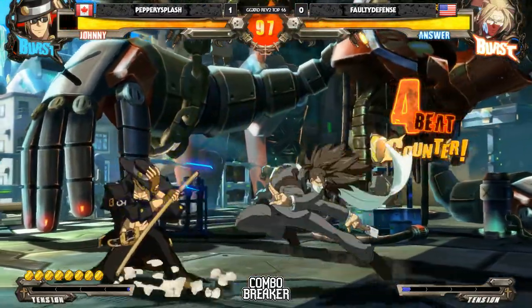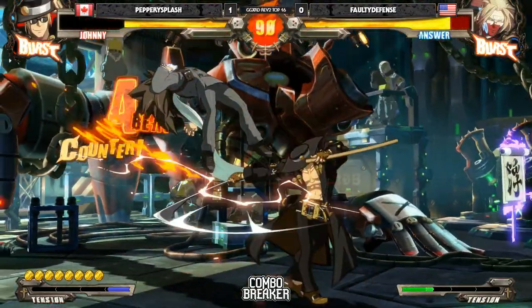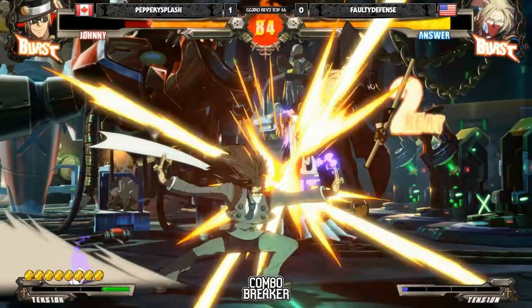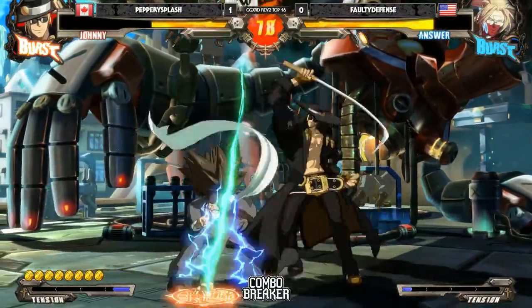Jump 5P. S-H air dash P again. Now it doesn't seem like he's going to have to get that option much, but you'd be surprised how many times he could convert a lot of his hits into that loop mid-screen as well as in the corner. The thing is, it only works versus a part of the cast — that's maybe split down the middle. Nice blitz read right there on that 6D.